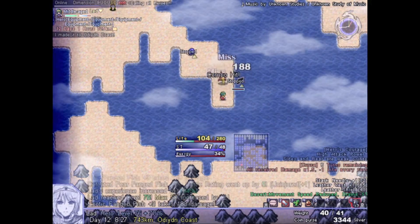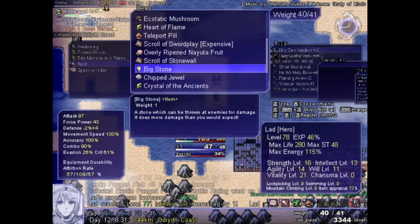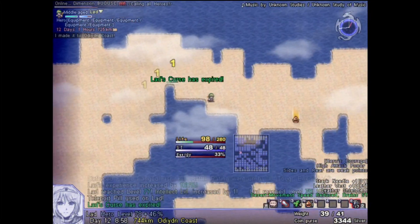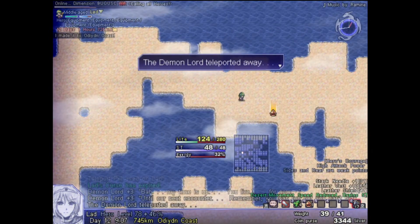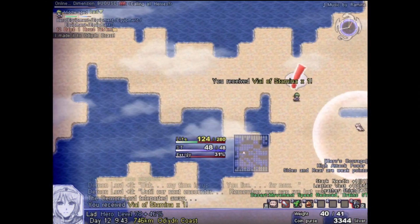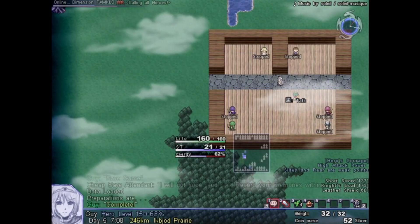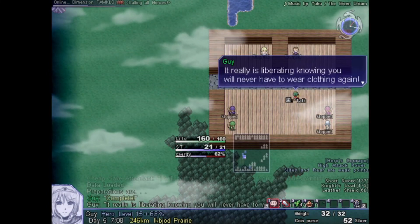Despite the game being all about constantly running to the right in an unyielding manner, it does want you to stop and think carefully about your next turn when things get dire. It's all about improvising once you walk out of that castle, especially when it comes to higher difficulties. This is a game that wants you to face things far stronger than you, so it's not only going to reward you for playing clever, it loves to make you look stupid while doing it.